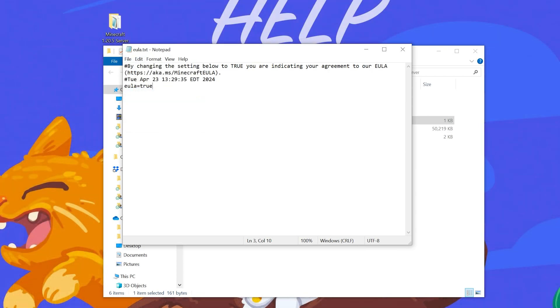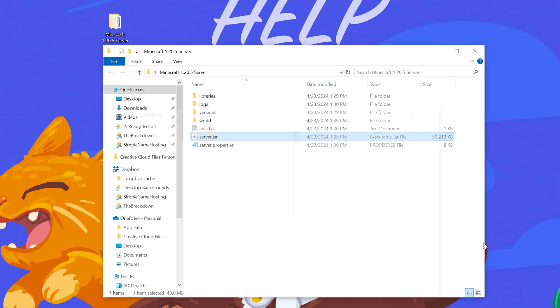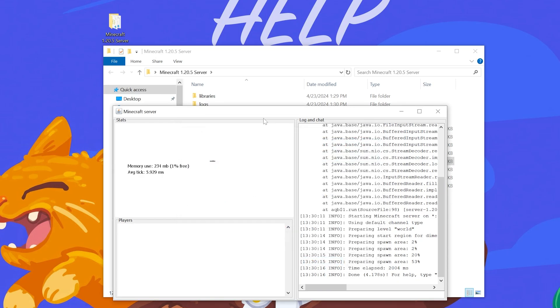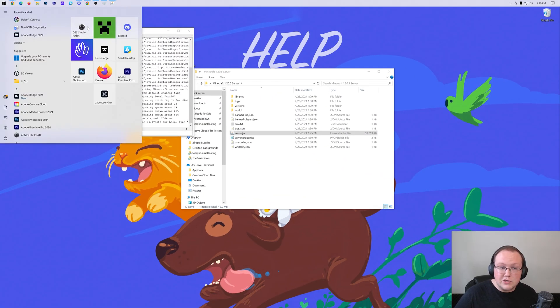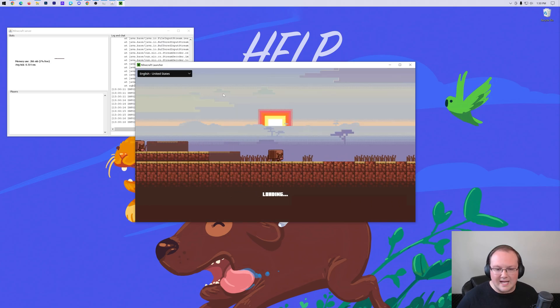Now double-click on that server.jar again and your Minecraft server will start. At this point you can join your server, but your friends cannot. If you get a firewall pop-up, make sure that private and public networks are checked and click Allow Access - if your friends have trouble joining after we port forward later in the video, that might be why. Let's go ahead and get Minecraft open because you can join your server at this point. It's important that we test it and make sure everything's working before we allow our friends and go through all the port forwarding steps.